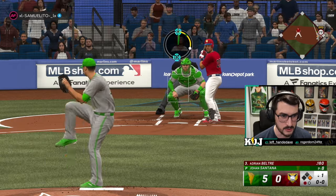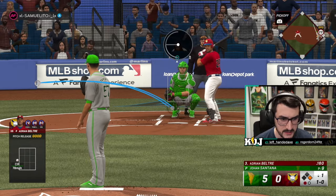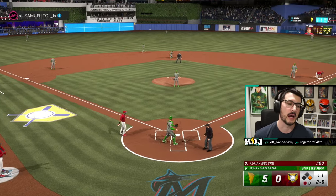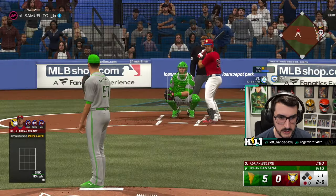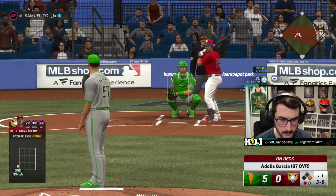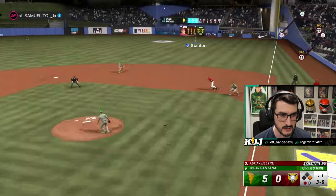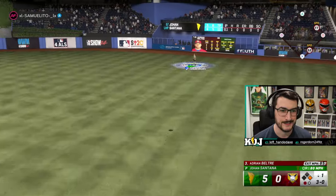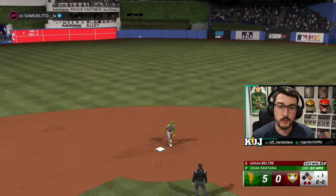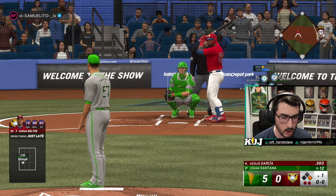Let's see if we can get an early-in-the-count circle change rollover double play, because that's another thing Johan is going to be great at — getting double plays because his pitches move so much. I messed up the pinpoint there, but we're learning. On a 3-0 count, I'm not going to throw a 3-0 fastball — I feel like everyone is sitting on that — and look, a 3-0 changeup worked. Lazy fly ball to right field. These videos will get better as the year goes on as we all get better with pinpoint. We're all learning together.